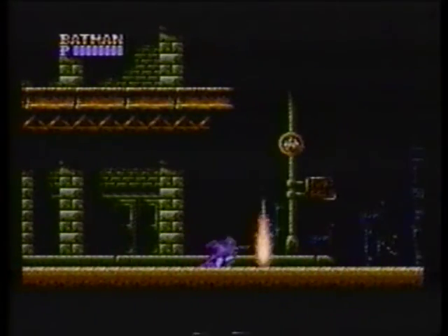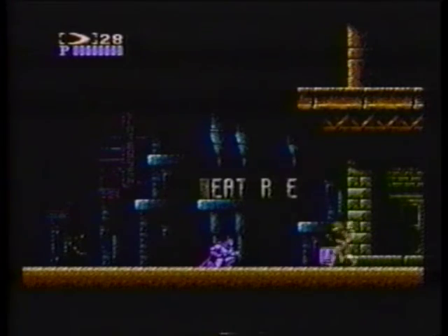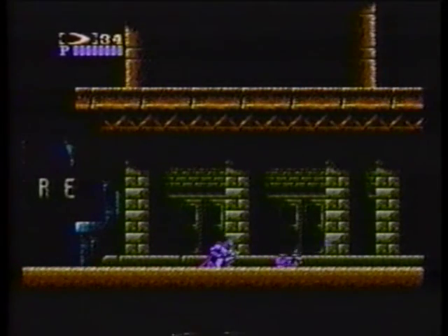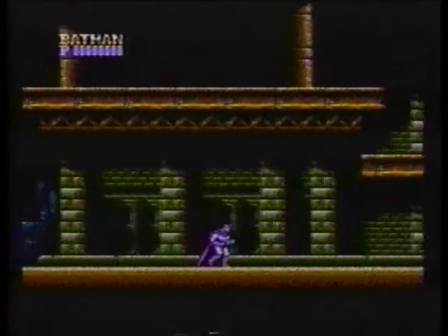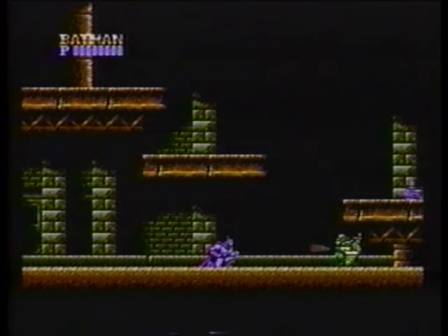Gotham City is counting on Batman to stop the Joker from ruining the city with his nerve gas. As Batman, you must travel through different parts of Gotham City to seek out and destroy the Joker and put a stop to his evil plans. Along the way, you'll find bonus items that will restore your energy, raise your score, and increase your firepower.